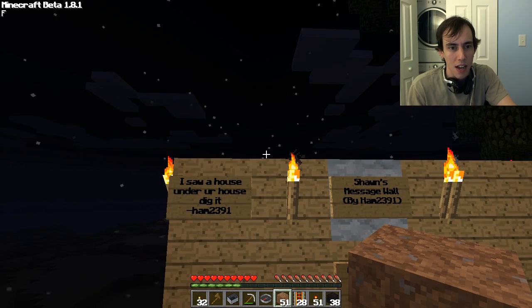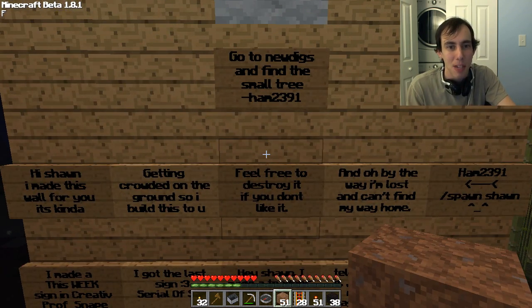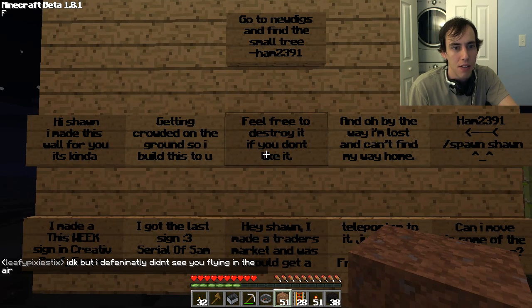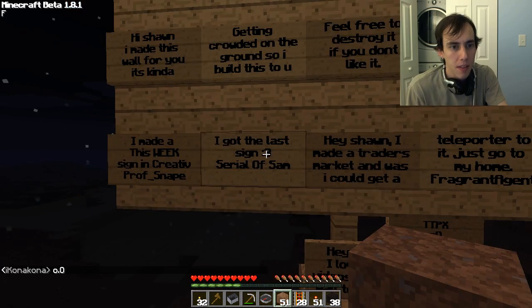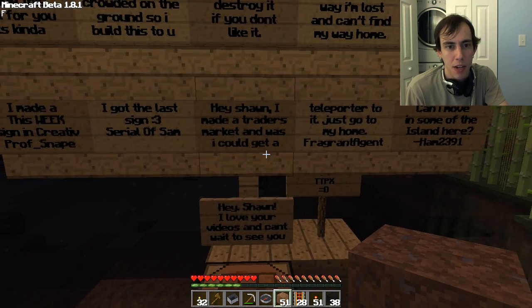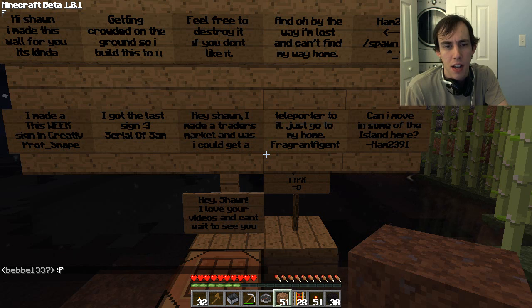So let's see these signs. 'I saw a house under your house — dig it,' says Ham2391. 'Sean's message wall — Ham. Thank you, Ham, I appreciate your attempt.' 'Go to new digs and find the small tree.' 'Hi Sean, I made this wall for you — it's kind of getting crowded on the ground so I built this up. You feel free to destroy it if you don't like it. By the way, I'm lost and can't find my way home,' says Ham. 'I made a this week sign in creative,' says Prof Snape. 'Serial of Sam says I got the last sign.' 'Hey Sean, I made a trader's market and was wondering if I could get a teleporter to it — just go to my home, fragrant agent.' I'm going to make rules about teleports after I talk to Stevie.